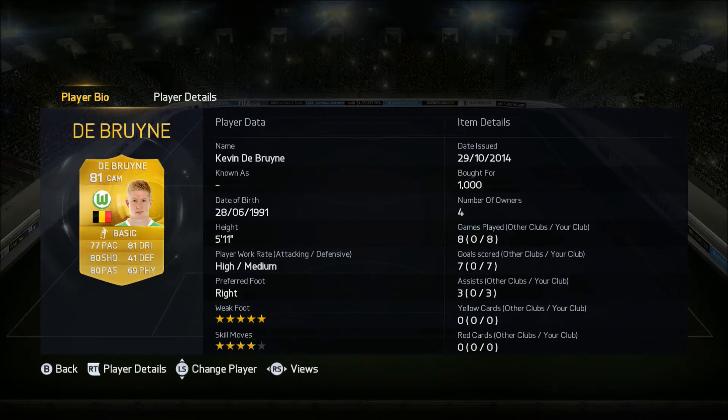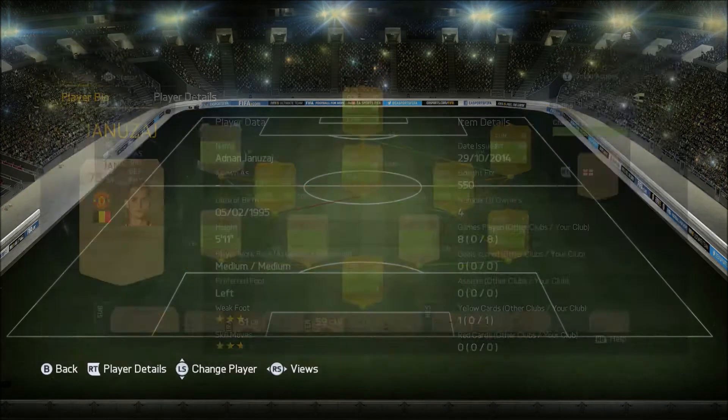Here's my favourite player of the team — Kevin De Bruyne, 81 rated CAM, plays for Wolfsburg from Belgium and he only costs a grand. Seven goals and three assists in seven games is insane. His key stats: 80 shooting, 80 passing, 81 dribbling, five-star weak foot, four-star skills. In a week or two's time I'll probably review his in-form because I love his base card so much. He scored some really good headers as well as very well-taken finishes — just an insane player.